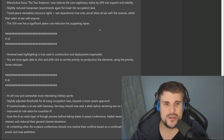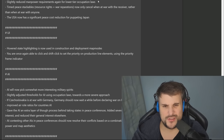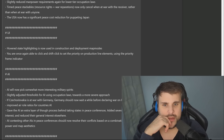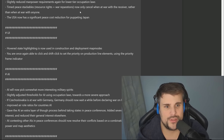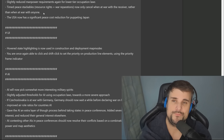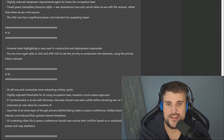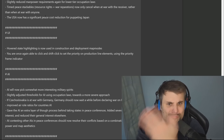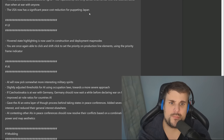The Two Emperors now reduces logistics by minus 20%. It's really annoying as Manchukuo — you start off with basically no stability and no war support. Slightly reduced manpower requirements for lower tier occupation laws — they buffed occupation laws after nerfing them before. Timed peace stackables — resource rights and war reparations — now only cancel when the war with the receiver ends, rather than when any war ends. This was a common bug where you'd end the peace conference, ask for war reps and resource rights, and then a day later they'd immediately end because there was a war happening somewhere else.